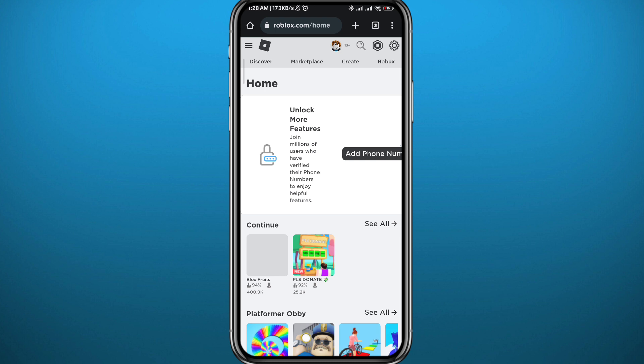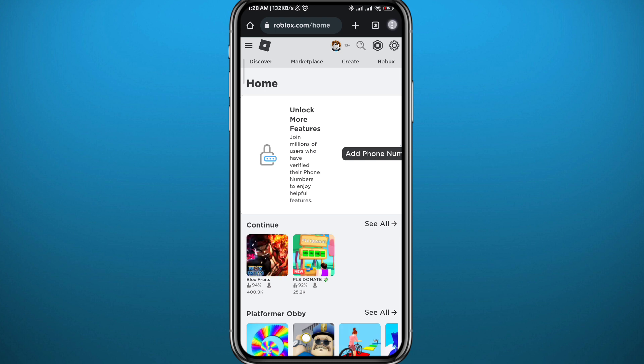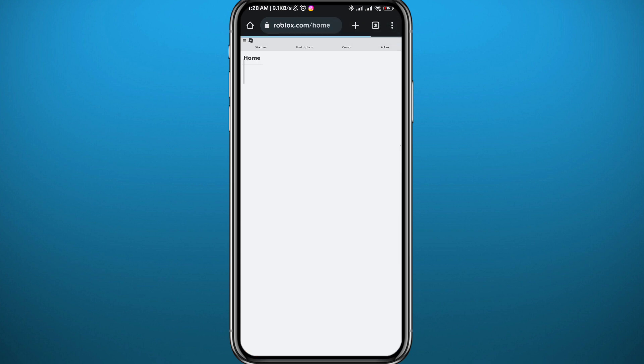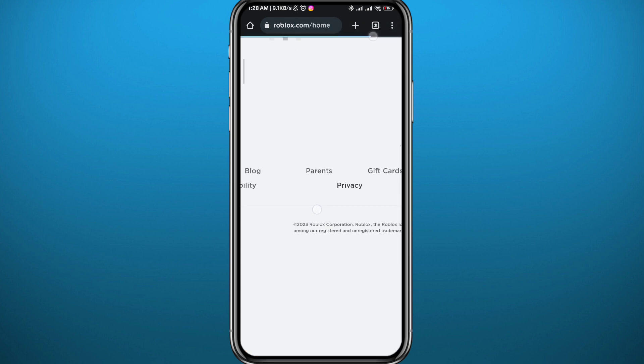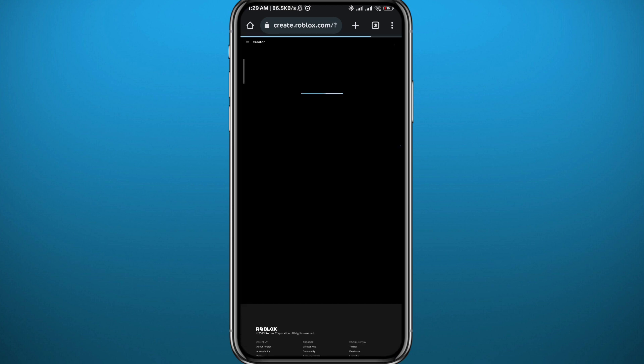Once you're there, you need to enable the desktop version of the website. Tap on the three dots in the top right corner, and from that menu tap on 'Desktop site.' Just like that, you've enabled the desktop version. Now zoom in and tap on 'Create.'